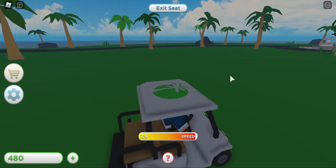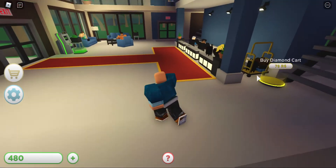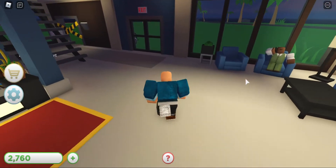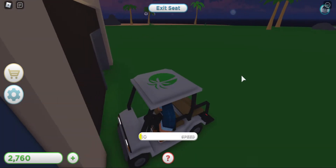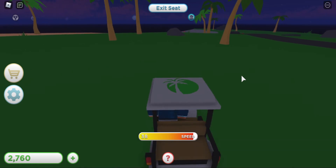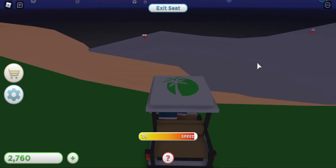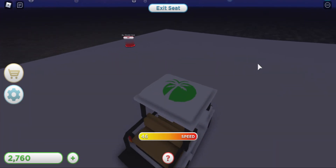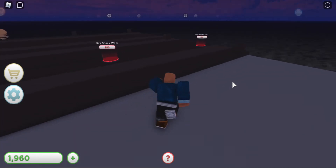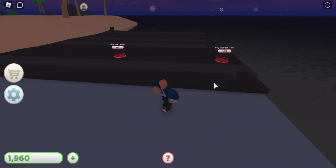Let me buy the wooden dock. I think I'll stop the video after I finish buying the wooden dock. 2.7K. Let me hop back into my golf cart and then let's go buy the wooden dock. What's over there? I'm interested to know — looks like we'll find out next video. Wooden dock right here — let's buy it. Wood dock and shack walls. And another wooden dock. So yeah, this is it for today's video.